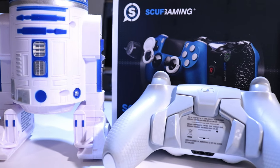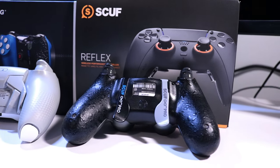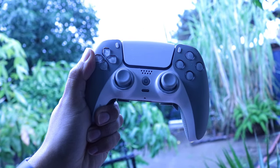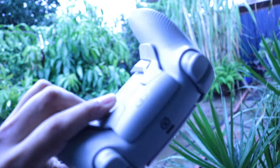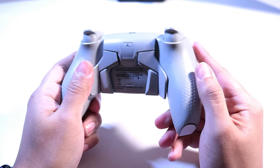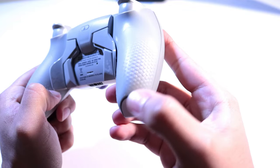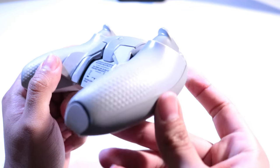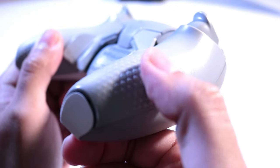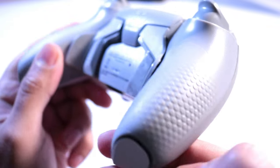The four paddles in the back is such a plus — it's something I can't live without. It's very unfortunate that the DualSense only comes out with two paddles. Hopefully in the future they release a DualSense Pro with four paddles as an option. Another feature I really love is the texture grip — it feels very high quality, very grippy. There's no way this controller is going to slip out of your hands. It reinforces that grip especially during intense gameplay.